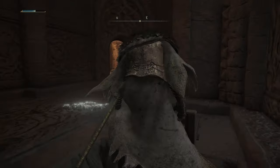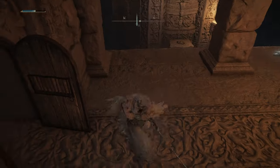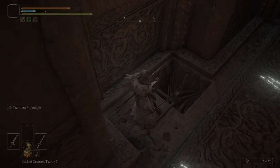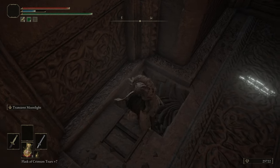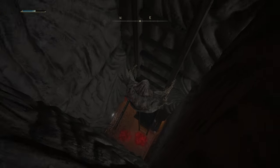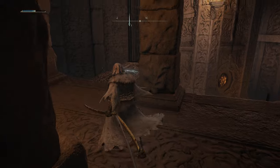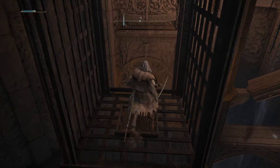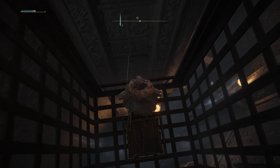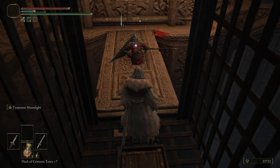Here's that entrance where those enemies were before — that's where I came down and jumped down there. This is where you come to open that door, so if you've died you can just run past again without having to worry about jumping down. Slide back down this ladder and now the elevator is waiting for us. Kill this enemy.